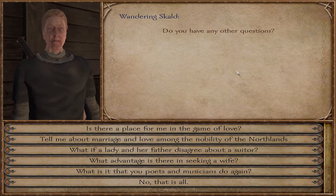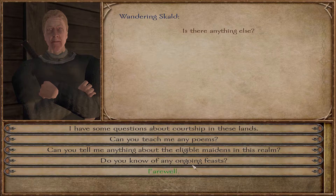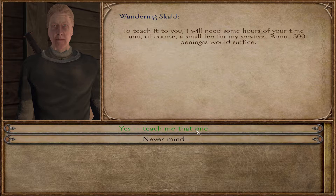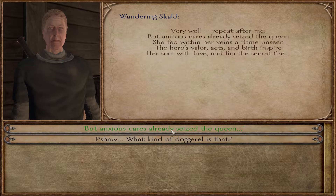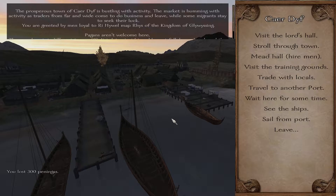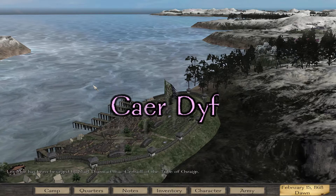He can teach me the tale of Aeneas and Dido — an old story from the Trojan Wars. He teaches the first verse: 'But anxious cares already seize the queen.' There are many stanzas to go, but we've learned the first poem, which is very important for our courtship at some later stage.